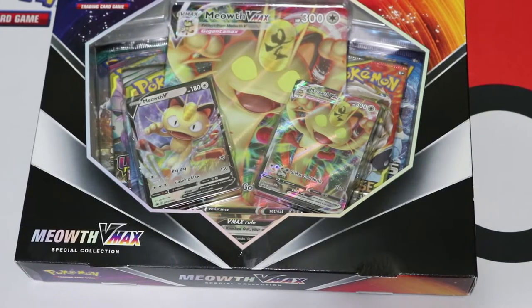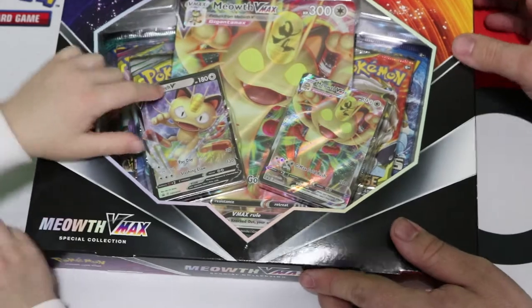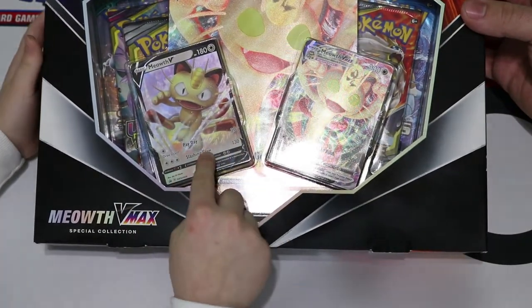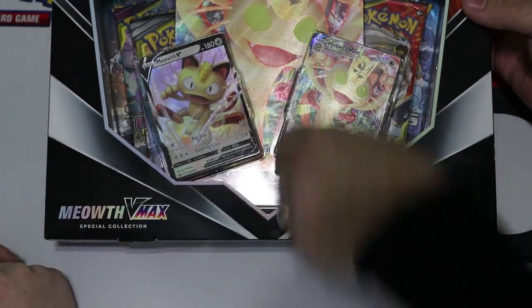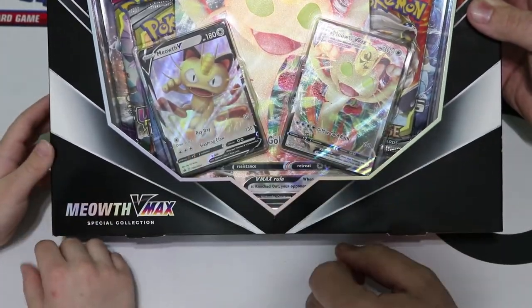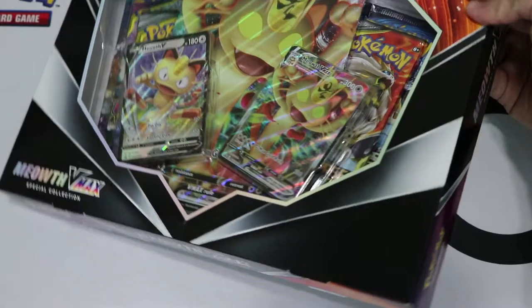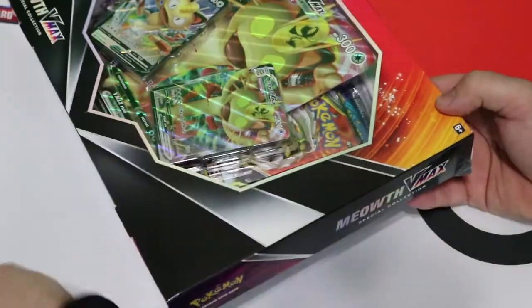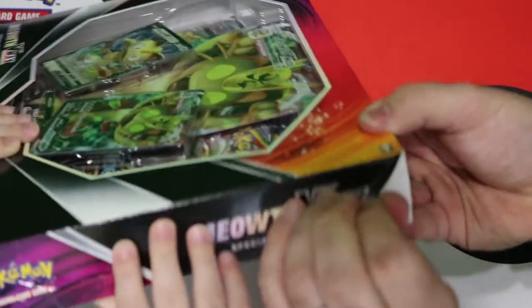So we're gonna turn the camera around and get to opening — here we go. I got a new haircut and you got a new haircut. He looks snazzy. All right, so here's our box of Pokémon Meowth VMAX. It comes with — I just noticed in this picture Meowth is using Fury Attack, slashing claw I think. We got the Meowth VMAX, the small Meowth VMAX, and the normal V card. It makes me feel good about these boxes. It's from the new game I got for Christmas — from the Pokémon Sword and Shield game.